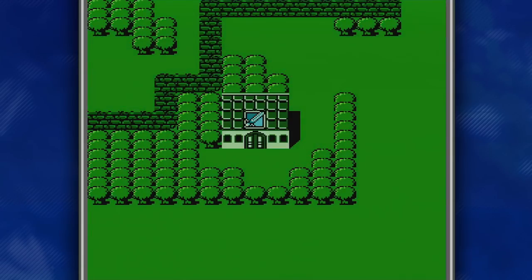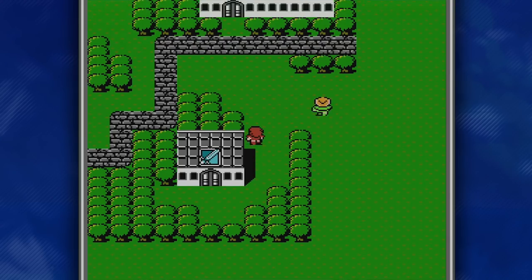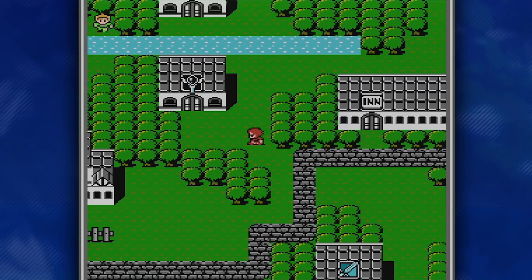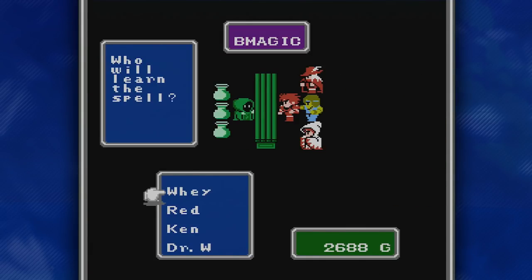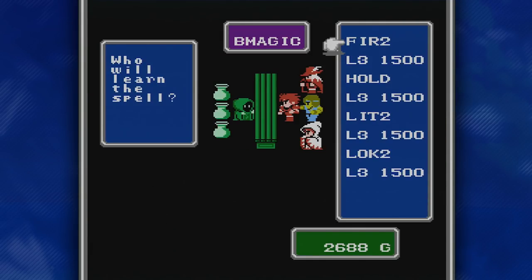Let's equip that and go buy a little bit of magic. I'm not going to buy any black magic right now, but I'll show you guys what is available here at the shop. Going to Red — we've got Fire 2 and Lightning 2, pretty much like Fire 1 and Lightning 1 except they do more damage and target all enemies, so really, really good. We also have Hold, which can paralyze an enemy. It can be good in some situations, but I don't think it's worth the money or the spell slot, since remember, we can only have three spells per level on each character.